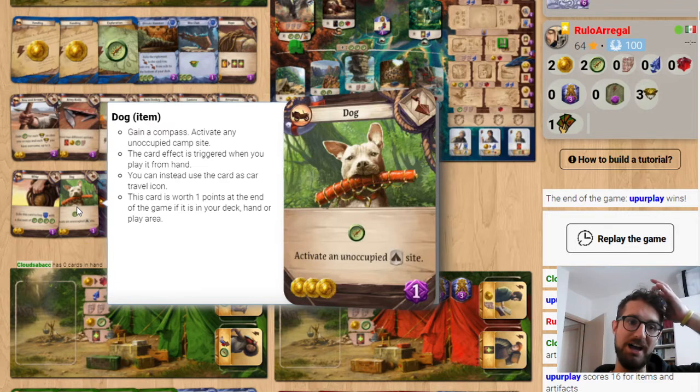Dog is very good when items are good, which is on the first round, on the second round, sometimes even on the third one — even though on the third one it can already be a bit late, unless you have some good combos like large backpack to draw it and throw the Dog right into your hand. So the Dog has good value.